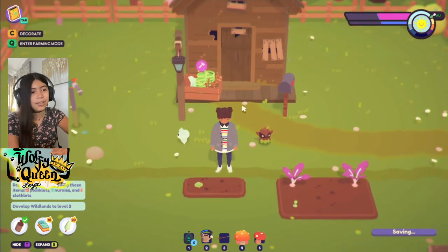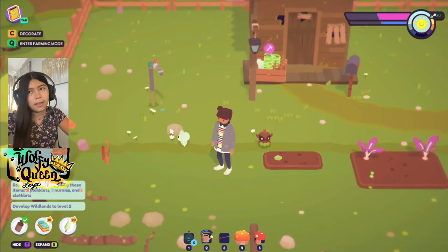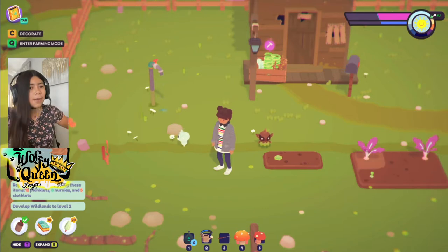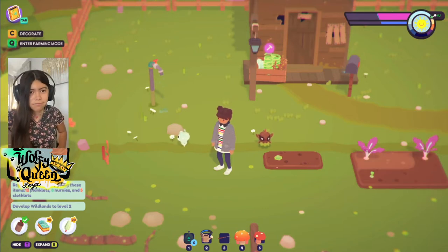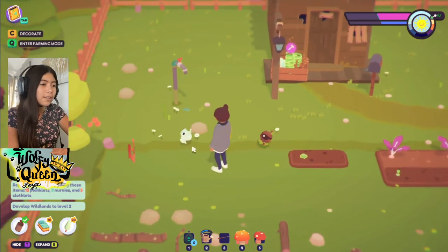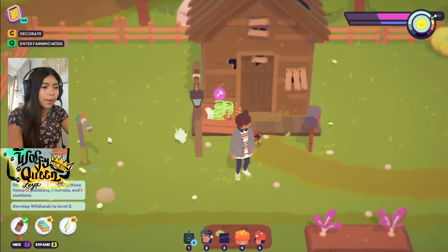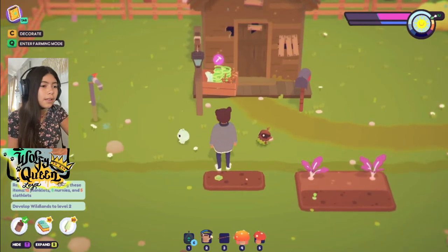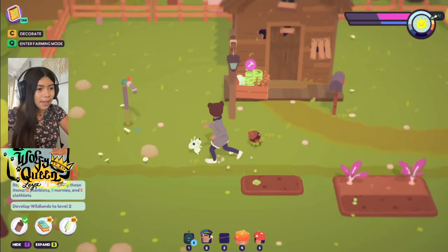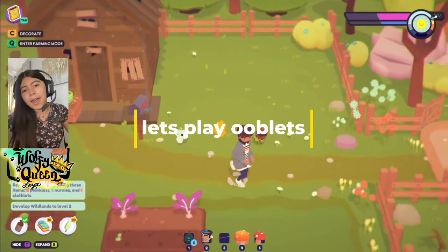We have about three ooblets right now, which is kind of cool. I really want to know how we get those gummies, because gummies mean money and money means you can buy things. This little glowy mushroom-looking thing is called a Tut, the orange clicky claws one is Lemmy, the wood one is Stumpy — that's all we have for now.